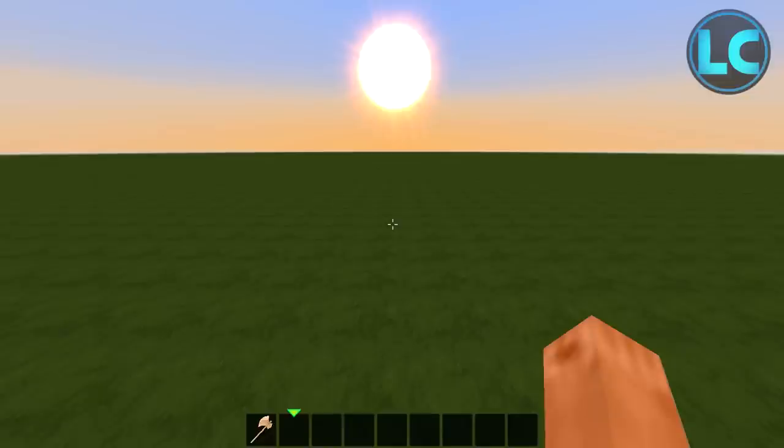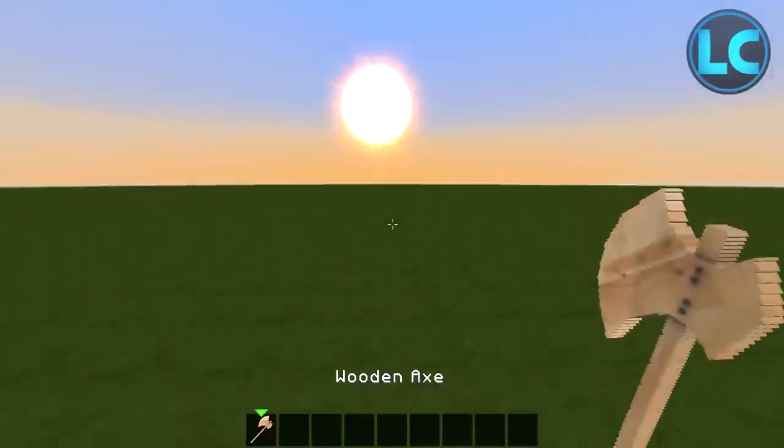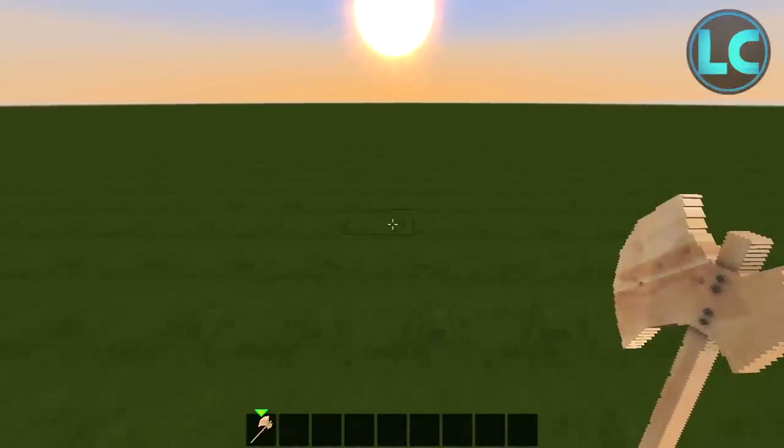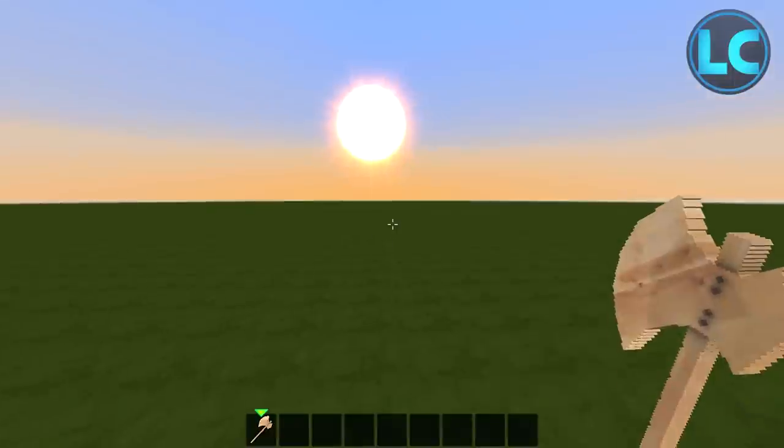Alright, we're going to get started. I already built this house mostly about three months ago — if you follow me on Twitter you might have seen some pictures. So we have our wooden axe, and in this episode we won't get much of the house finished; we will most likely only get the start, which is going to be the pool. It's at the front of the house — it's a kind of strange shaped house, but you will see when we start.